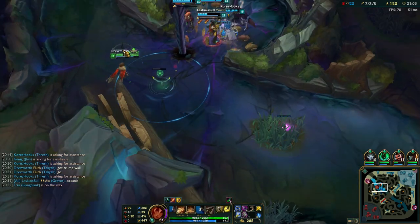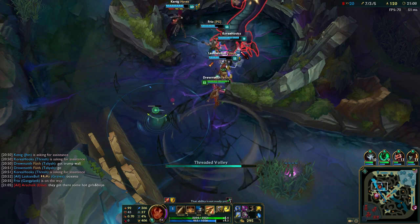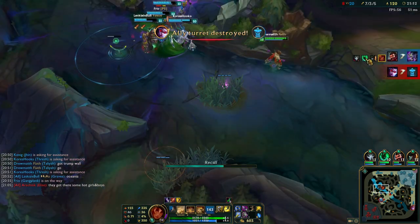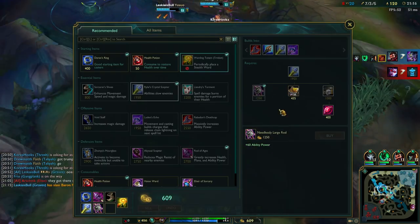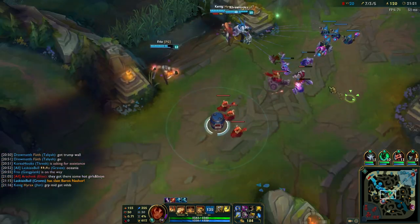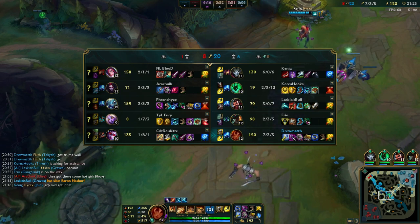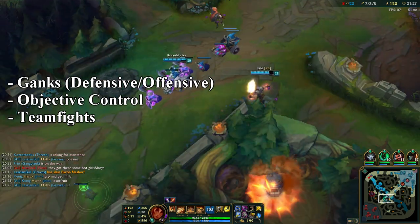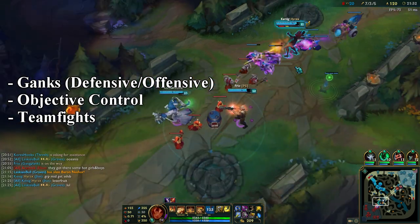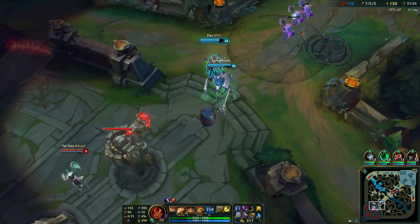My favorite thing about Taliyah is her power to create objective control. Her wall will always create a nasty position for the enemy team — at Baron, at Drake, at inhibitors — so use it wisely. Master the spell in teamfights, objective controls, and ganks. There are three ways to use it: in ganks and lane ganks — defensive and offensive; in objectives, where you can defend or attack an objective to secure it; and, of course, in teamfights, where you trap the enemy team in walls and near walls and separate them.